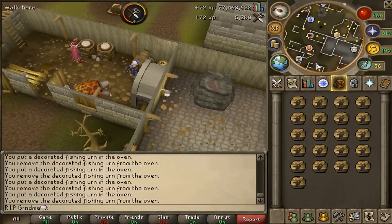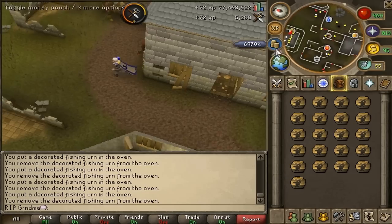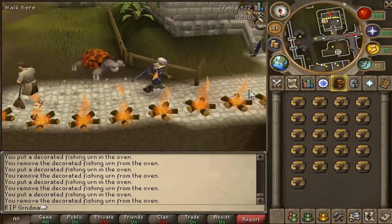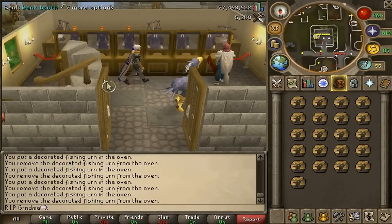But if you do cooking urns without a tortoise it's about the same speed as making fishing urns with a tortoise. So whichever one you want, getting a War Tortoise would be good because you can make a lot more per inventory — it's basically doing two inventories in one run.